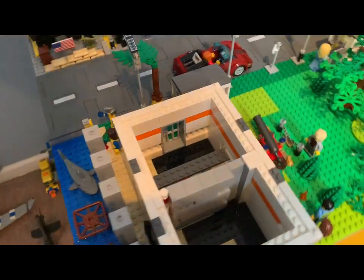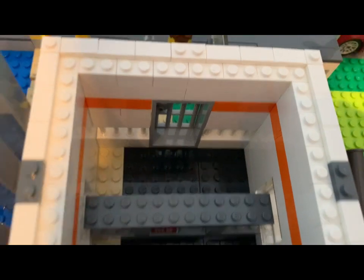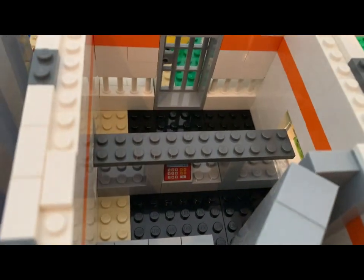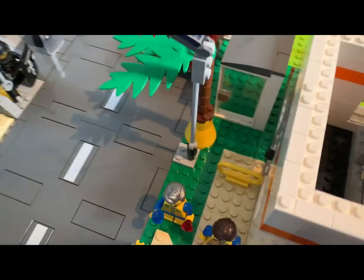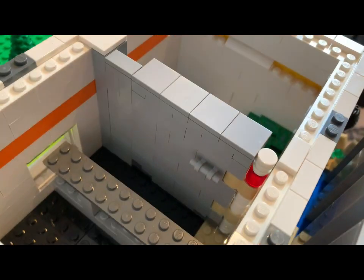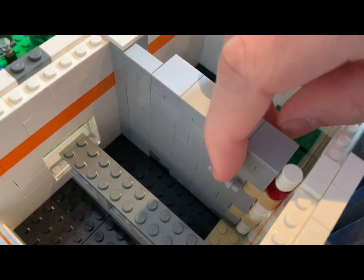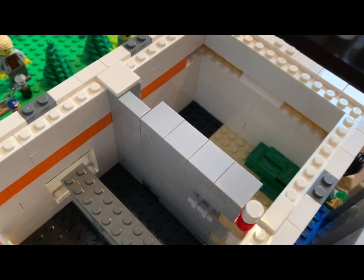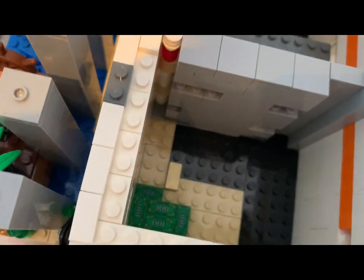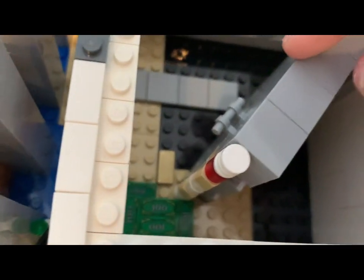So we got the interior of the bank. There's a random area where people stand, then you have the vault door you can open. There's a counter where the bank tellers work. For the vault door, I had to use tan pieces — I wish they were gray but I don't have any — so it could slide against the wall without getting stuck, since a regular brick has a sharp edge that gets stuck. The vault is obviously very empty.